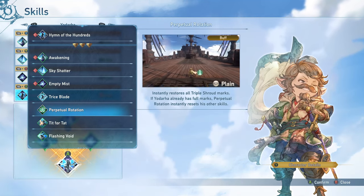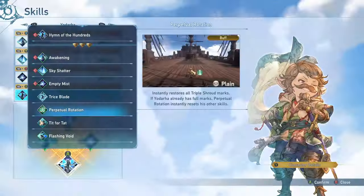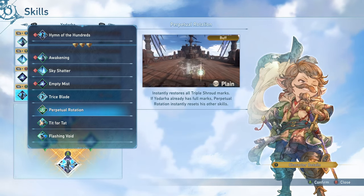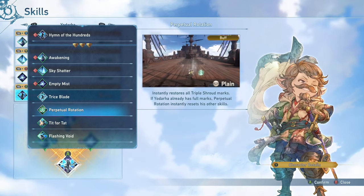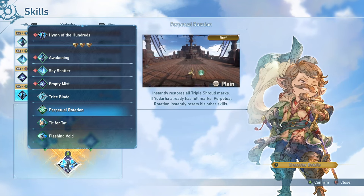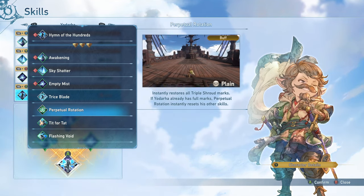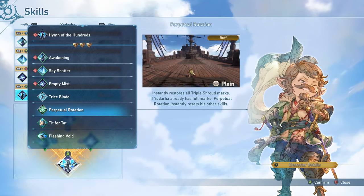Perpetual Rotation has a really long cooldown, but it can be extremely useful depending on your setup. If you're running skills with really high cooldowns, this can be a really good skill to run — it will instantly reset all of your other skills if you have full triple Shroud Marks, no matter what their cooldown was. This can be really nice for refreshing Mirror Image more often, or getting your stronger damage skills like Empty Mist and Flashing Void out more often. It can also instantly give you triple Shroud Marks, though ideally you'll be using it when you already have full triple Shroud Marks to get the full benefit.